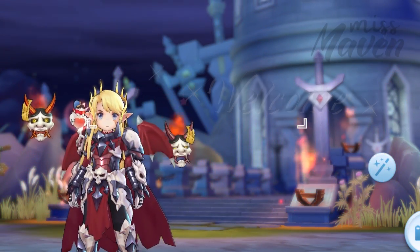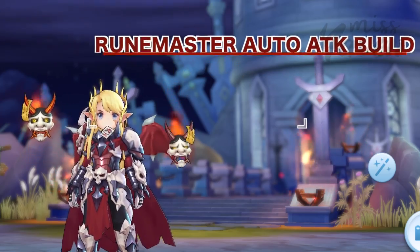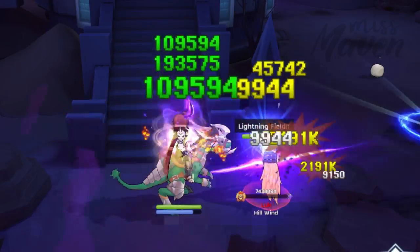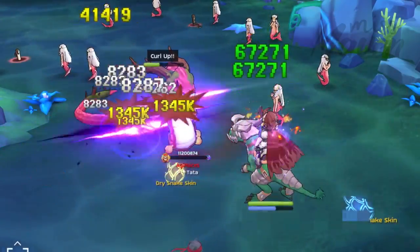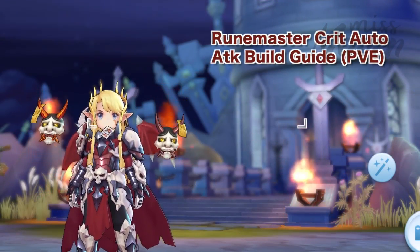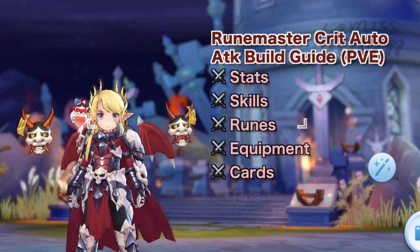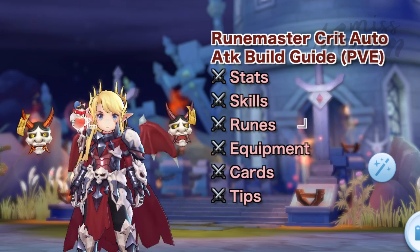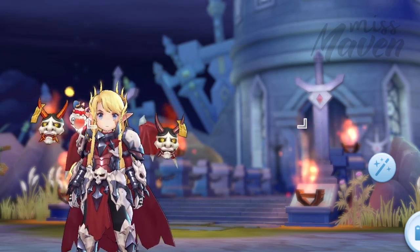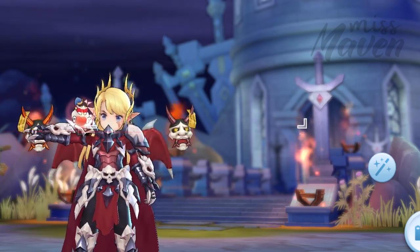Hi guys, welcome! In this two-part series, we'll dive into the auto-attack build from Runemaster in RO 2.0. The critical auto-attack build of Runemaster is still one of the best end-game builds that can dish out insane amounts of damage, both in PvE and PvP. In the first video for this series, we'll discuss in detail the recommended stats, skills, runes, equipment cards, and tips for increasing the overall power of this build for PvE. Hopefully by the end of this video, you'll be able to use your crit-type auto-attack Runemaster character effectively for farming, boss hunt, and weekly instances.